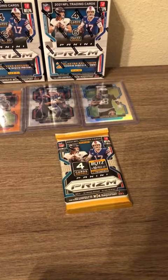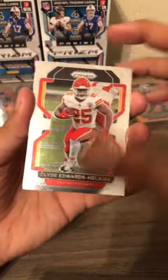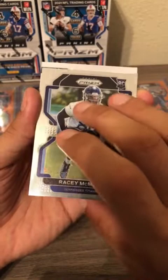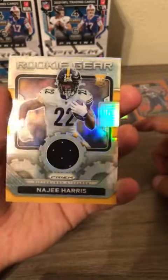This is the fat pack — I think there might be a memorabilia card. Clyde Edwards-Helaire, yep it does look like a big card, followed by Rashy McBath, and our memorabilia card is going to be Najee Harris rookie gear — it's a Steelers Najee Harris rookie gear. Congratulations Pittsburgh Steelers — first patch card rookie gear prism! Kareem Hunt is going to be the orange disco behind it.